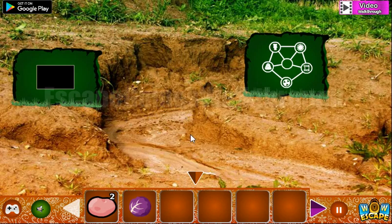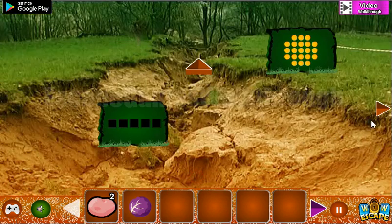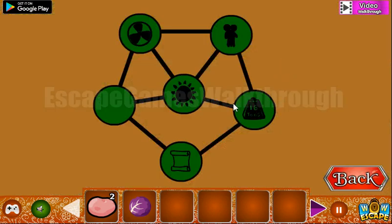We've got a cabbage and another potato. Now here there are five corners with icons, so let's rearrange them. We have it set up like that.